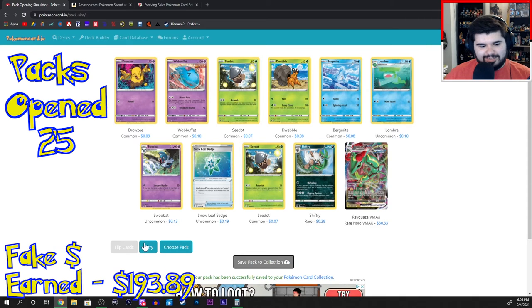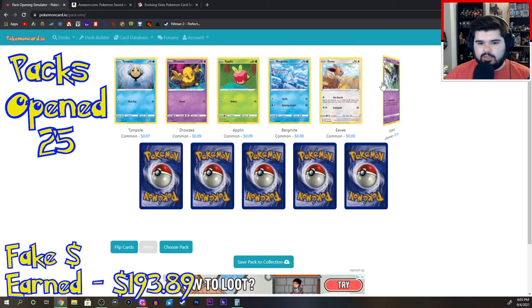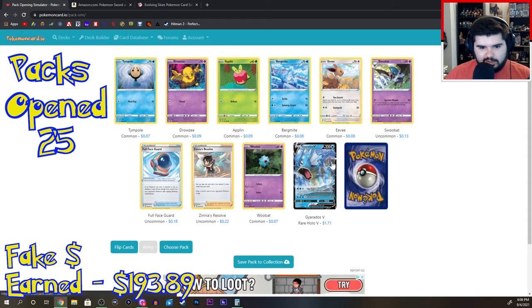I actually might make my money back with this. Timepole, Drowzee, Alpin, Bermagate, Eevee, Swoobet, Full Face Guard, Zinnia's Resolve, Wobet. Gyarados V — that's only one buck, but it's Gyarados. Maybe there's like a VMAX.